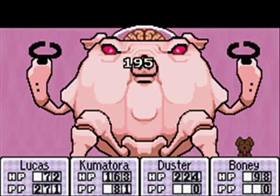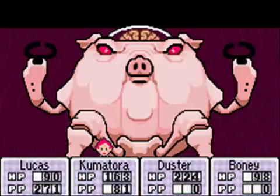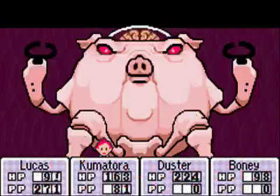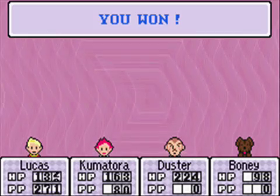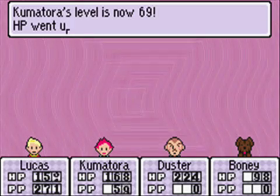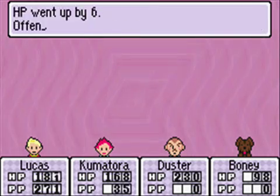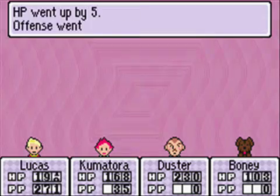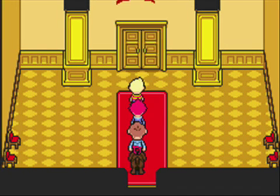Boney, you attack. PK Star Storm! 799 damage! Jeez — that was a good way to finish that fight. PK Star Storm is amazing — it hits all enemies. It uses 48 PP though, whereas I don't think PK Ground uses quite that much. And we got some level ups, as if we weren't already ridiculously over-leveled being almost level 70. And he is gone!